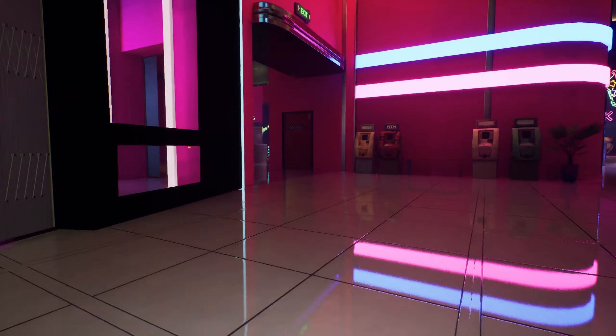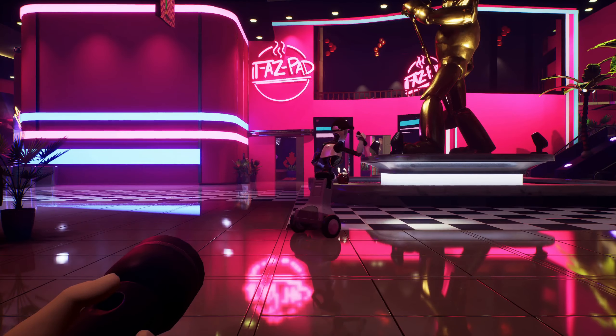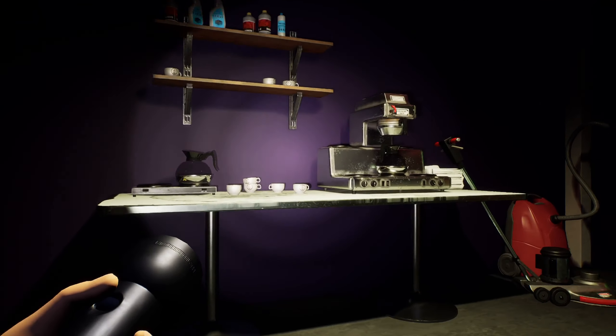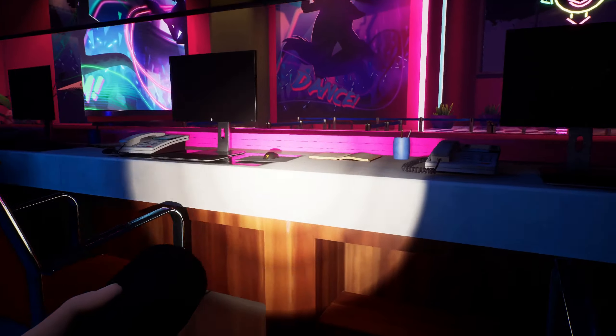Coming back out here we can go into the employee break room portion behind the ticket counter. Inside we'll find the stamina upgrade and the message in the bag. Back here not much has changed aside from some more stuff being added to the desk.